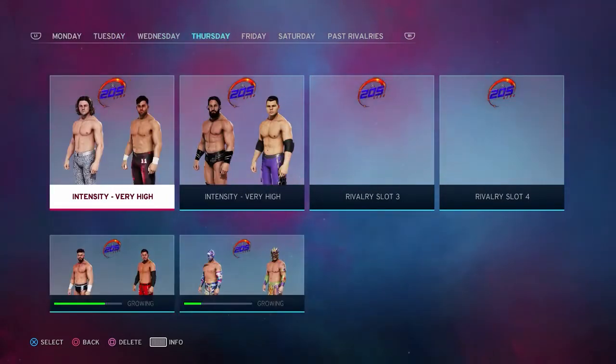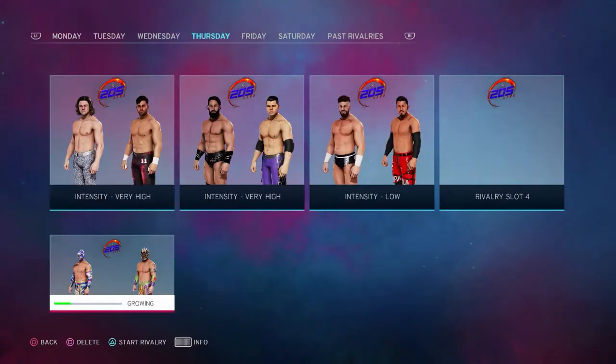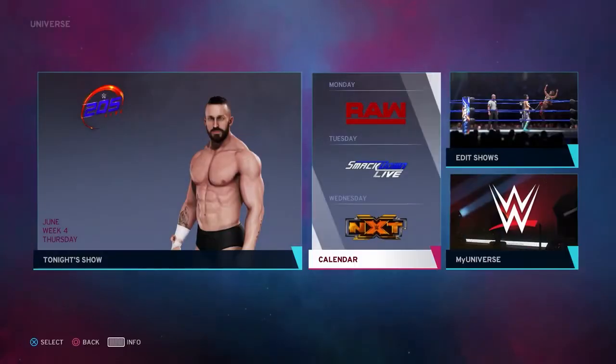Simulate another month's worth of shows. Eventually one of these rivalries will happen, and at that point your trophy or achievement will unlock during the simulation. Apologies if that description sounds a little vague, but that is literally what you need to do.